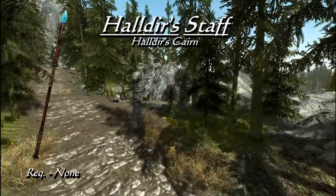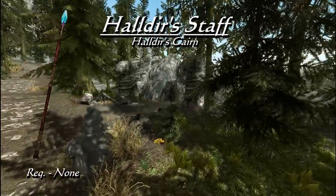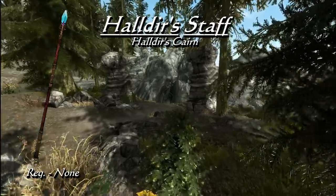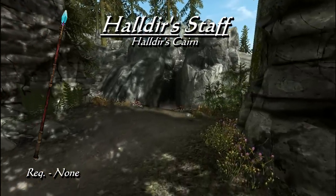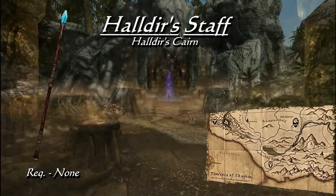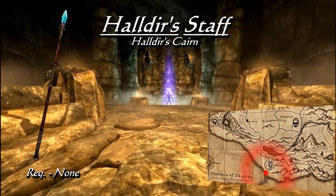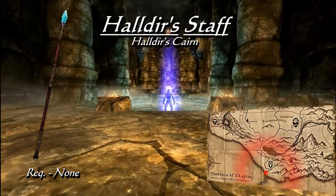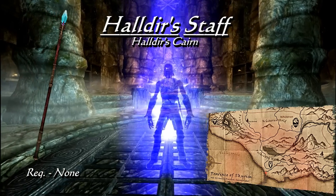Another, more useful unique is Halder's Staff, which is one of very few staves that have multiple effects. Projectiles fired from this staff will cast Soul Trap and Pacify on your target for a total of 60 seconds — in theory making it really easy to capture souls. Though during recording I could not get the Pacify effect to work properly. Regardless, this staff is found on Halder, who is in Halder's Cairn, southwest of the town of Falkreath, which starts out as a cave that has a bit more to it, including a longer than normal boss fight.